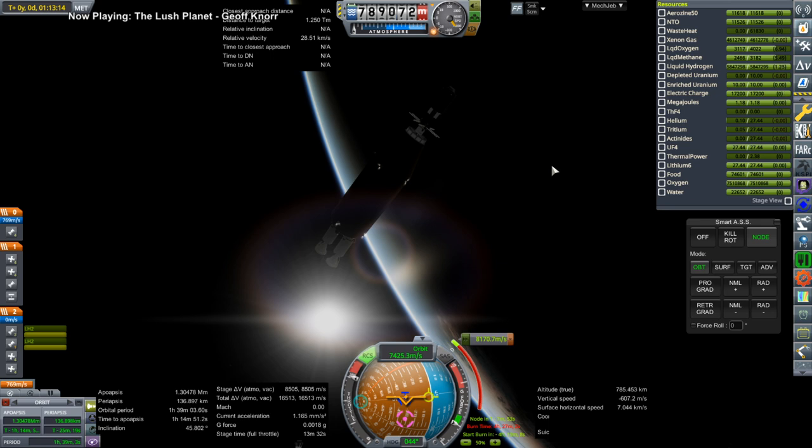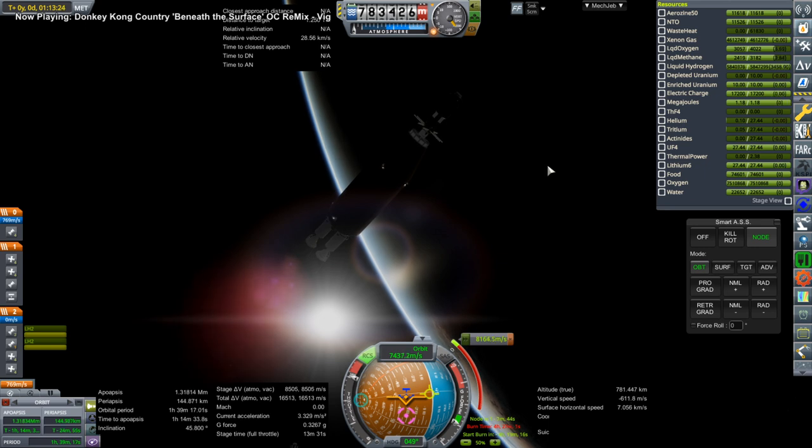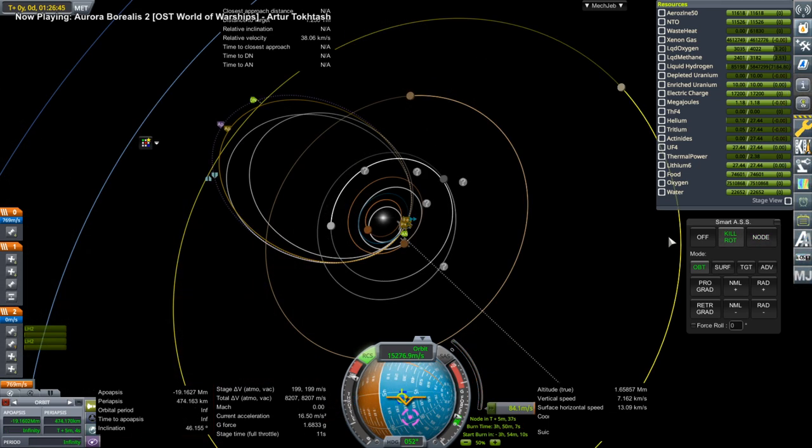This is the transfer burn. I don't know why I'm not using Jupiter to help with the transfer in this case. We are at the Jupiter window; we could use it to slingshot to Saturn. Maybe the timing was a little bit off. Anyway, a hefty transfer burn, but this stage can mostly do it. After that, there are ion engines on this to do the rest, including the capture around Saturn.